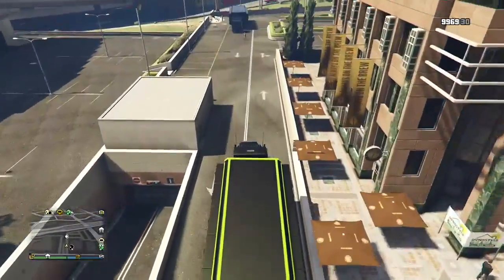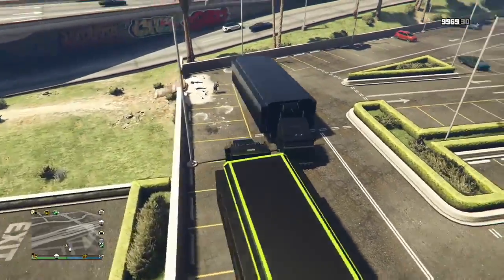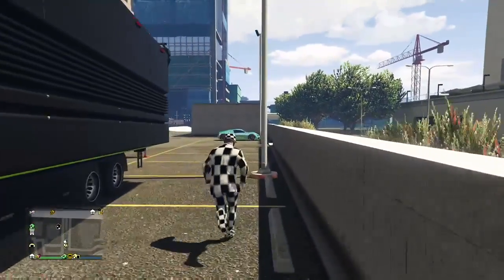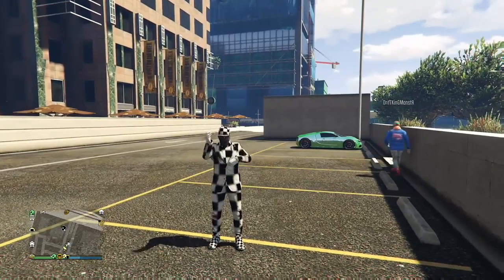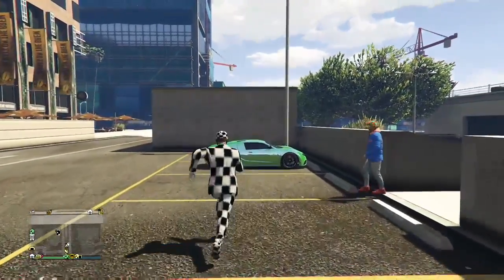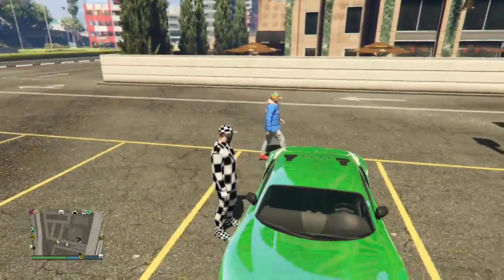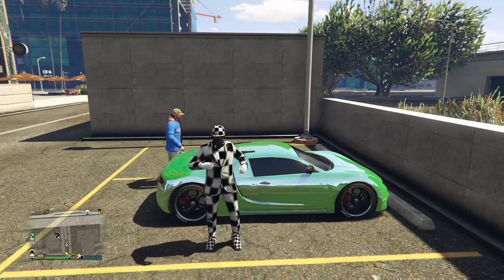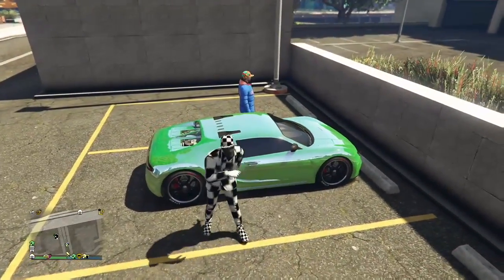You get a brand new plate every time. Your friend that has the MOC needs to start up an invite-only session and invite you to it. Before that, you want your friend to call out his MOC and have it out there, then tell him to send you an invite. When you get into the session, go ahead and call up your MOC. We parked our MOCs close to each other. Shout out to my friend DriftKing for helping me out with this glitch.